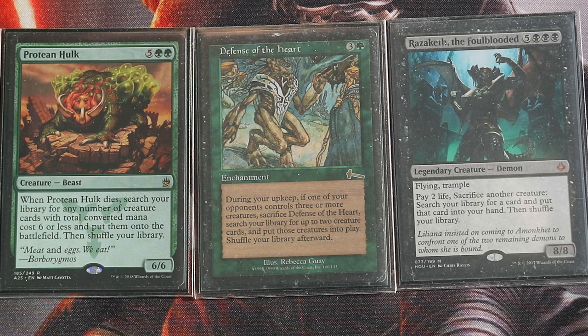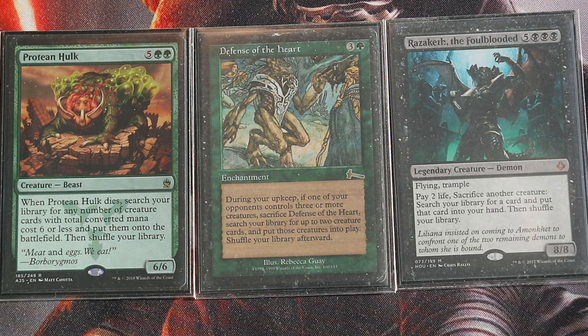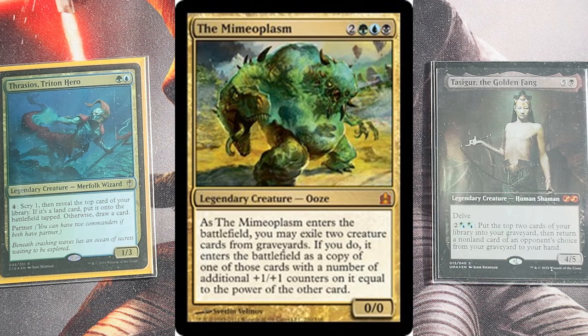I don't think Defense of the Heart is actually that good. It's a four-mana enchantment that passes the turn, then activates if an opponent has three or more creatures in play — it gets sacrificed and you search your library for two creature cards and put them into play, like Razaket and Protean Hulk, assembling the combo. Still, it is a one-card combo assembler, just not the best one.